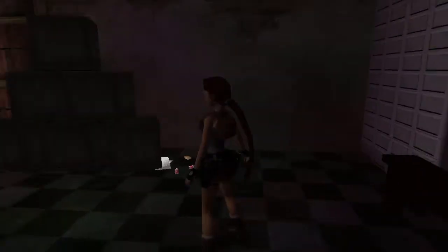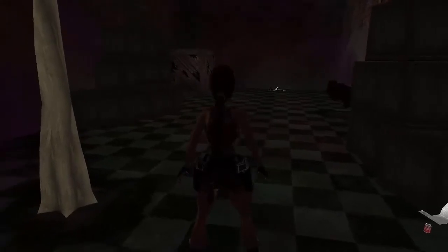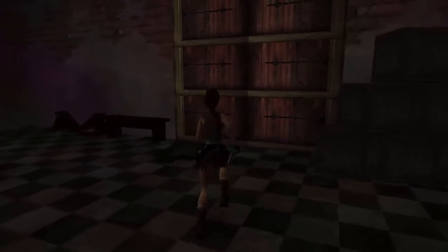Exit the room, back to the room with the tree. There's another door in the corner here, and there are also the two main doors. If you go over to the doors, Laura will say that she can't open them.